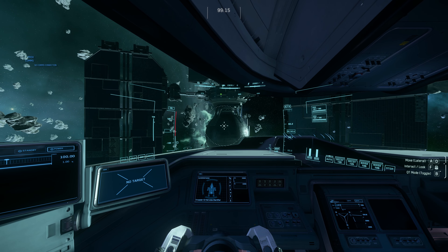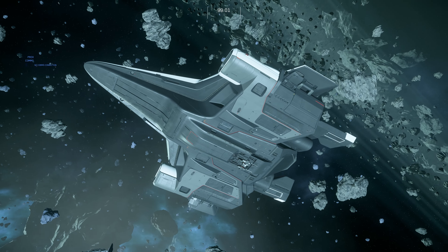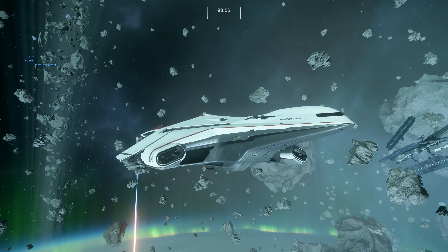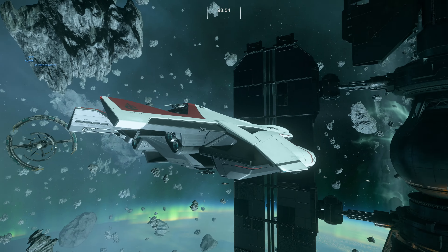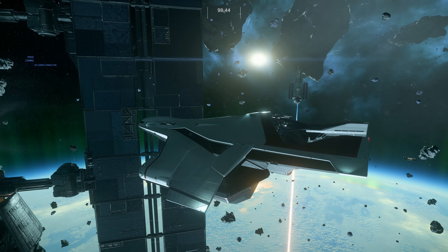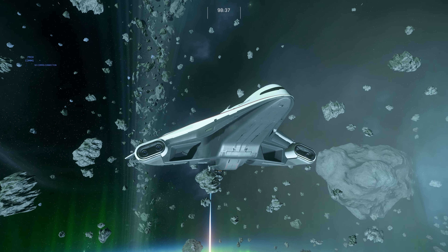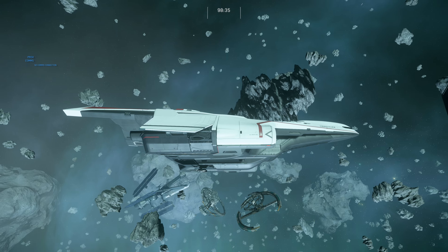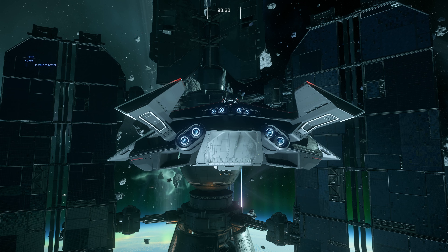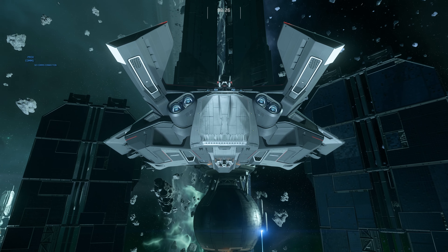Let's go to the outside of this ship and get this going. As you can see, the C2 is a beautiful ship. It's really hard to convince me that it's not. The type of effort they put into making this ship have its own design language is really incredible. I really like what they did with the wings and the thrusters on the back.